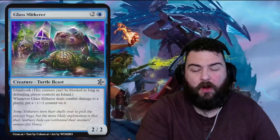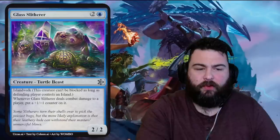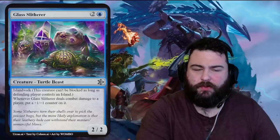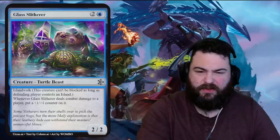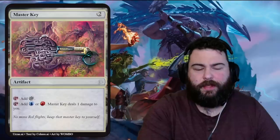Glass Slitherer — one blue two generic for a turtle beast with island walk. It's a two-two for three. Whenever Glass Slitherer deals combat damage to a player, put a plus one plus one counter on it. Sideboard this in against another blue deck and start hitting, putting counters on it. I wish it cost two — a three-mana two-two that just gets killed isn't great. The art is awesome though — looks like a sloth behind the turtle, a dark crystal nearby, ethereal and weird. Flavor: 'Some slitherers turn their shells over to pick the juiciest bugs, but the more likely explanation is their leathery hide can withstand their master's unmerciful blows.' Who's abusing the turtles?